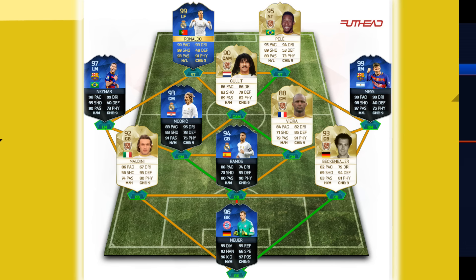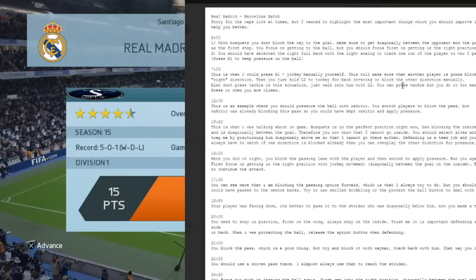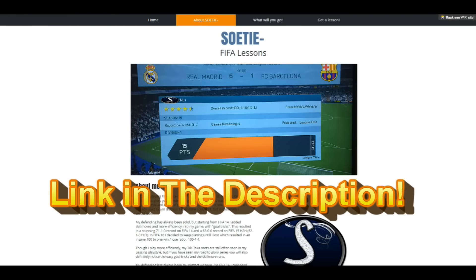For an amazing FIFA 17 squad, link is in the description for cheap and safe coins. And if you want to play against me and get a gameplay analysis for personal FIFA lessons, link is also in description. So let's check out this custom tactic.